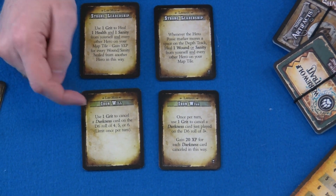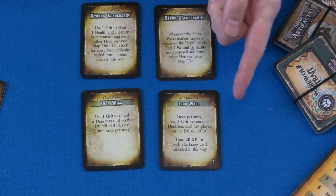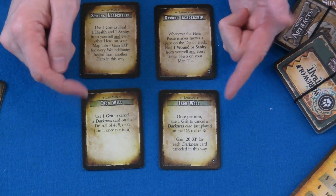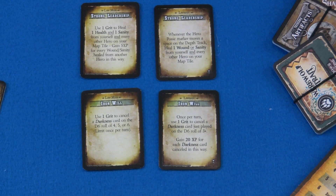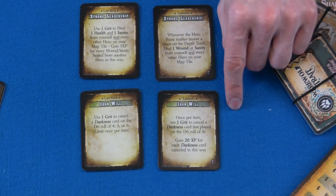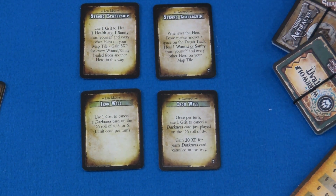Next up we have Iron Wheel, which is still burning grit, but now we're also gaining experience every time we use this ability, and the ability works even better — it's now a 3+ before it was a 4+. It's also much more specific on the verbiage, saying you can use it only at one specific time, not at any time, which caused a little bit of confusion. I'm not sure I would use Iron Wheel because grit is very good, but the ability to cancel darkness cards can be very powerful. These darkness cards can be extremely nasty, and having this ability to cancel them could be really powerful, especially since it works better and we're getting some experience just for doing it.